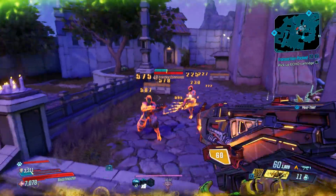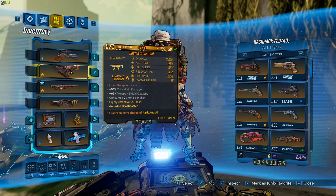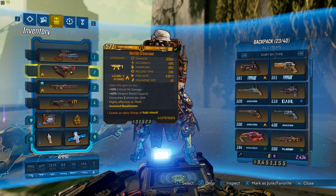It's all around an amazing DPS weapon. It also comes with elemental damage — 415 damage per second with an 8% chance to proc that fire damage. These stats are for the level 50 weapon — specifically for the anointed level 50, 571 gear score item. The anointment is for the Beastmaster and grants an extra charge of Rakk Attack, which is an absolute beast skill for Fl4k, especially during leveling.